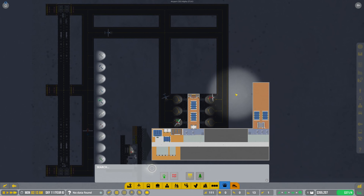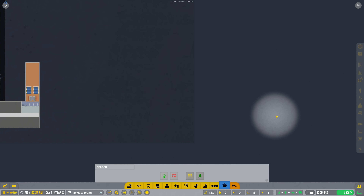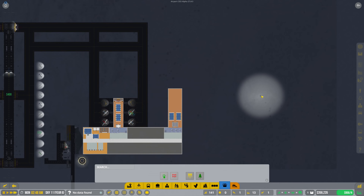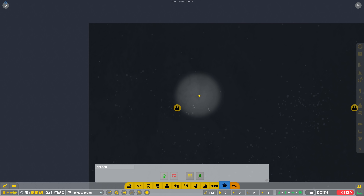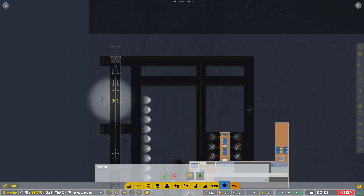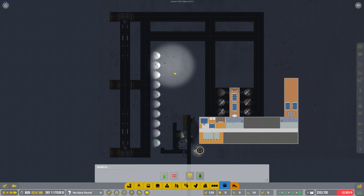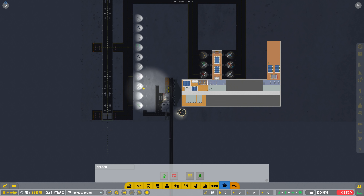Our airplanes are doing wonderful — no backlogs or anything like that. We're still making a lot of money which is great. There's probably room for another gate before we do the turn. We need to get up to $750,000 again to unlock the runway upgrade so we can actually accept flights for this new gate. When we do that, we'll also move general aviation up here to its own runway — I'm sick and tired of it being down here.